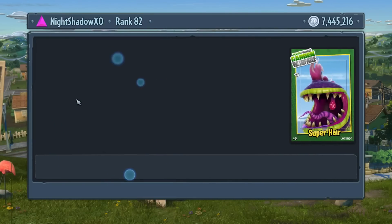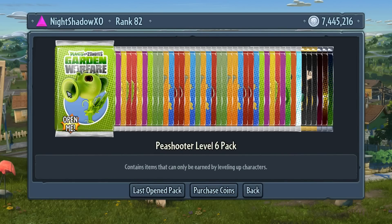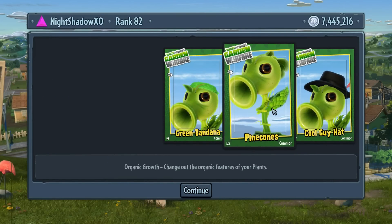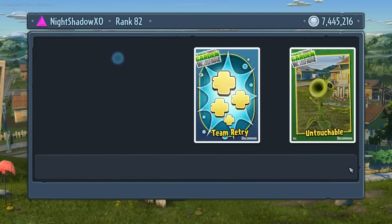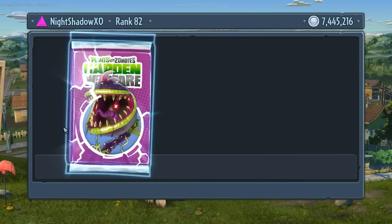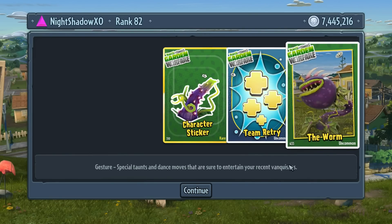Chomper level six pack - Super here! We got some leaves, a cap, a flying cap, the cool guy hat, pine cones, and the green banana. Bandana - I'm out. The Untouchable, team retry, and the fire - yep, the Fire Pea it is, knew it!